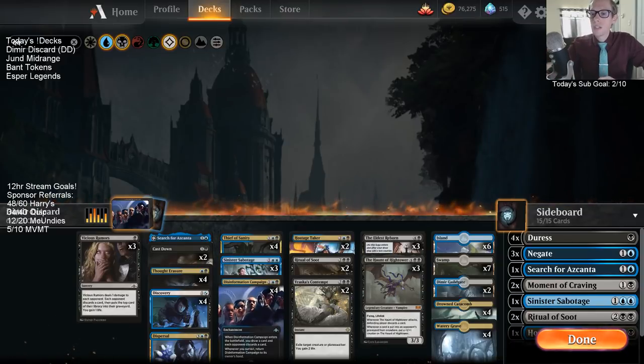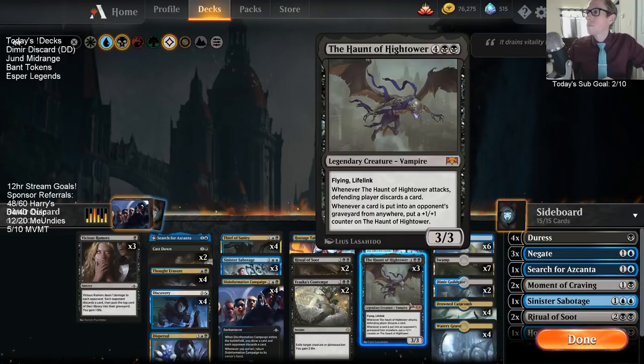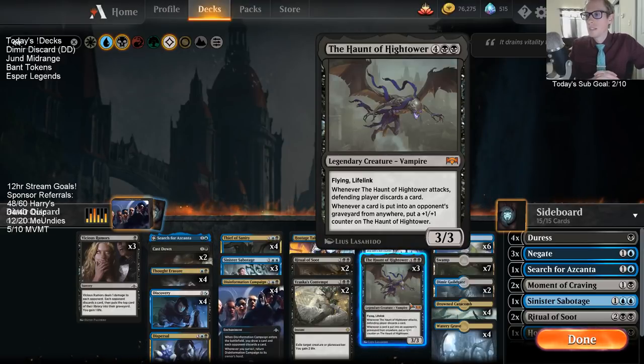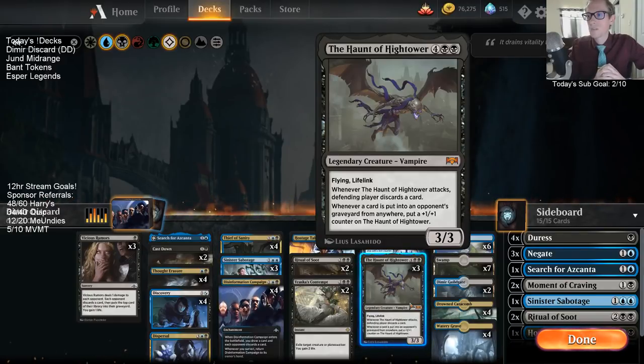This deck is based around a card I have actually never played before — Haunt of the High Tower. It's a legendary vampire: three-three flying lifelink. Whenever the Haunt of the High Tower attacks, the defending player discards a card. Whenever a card is put into the opponent's graveyard from anywhere, you put a plus-one-plus-one counter on it. So assuming your opponent has a card in hand, whenever you attack they discard and it immediately triggers a counter — so it's already attacking as a four-four the first time.